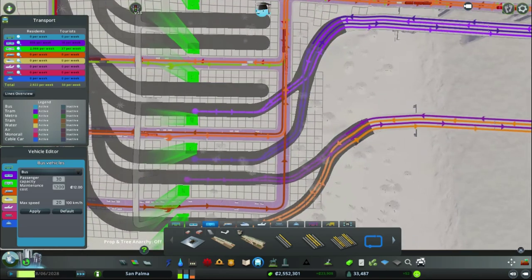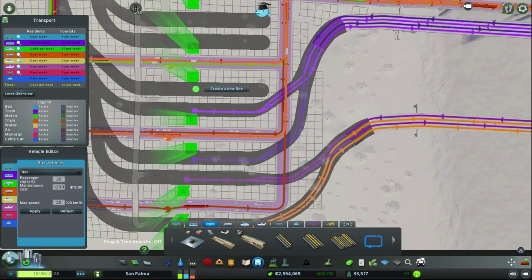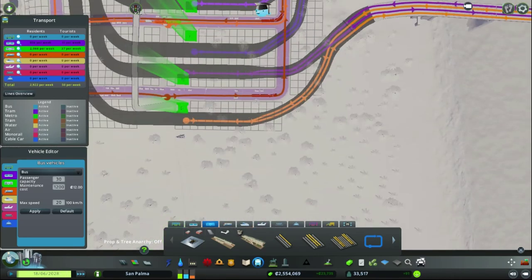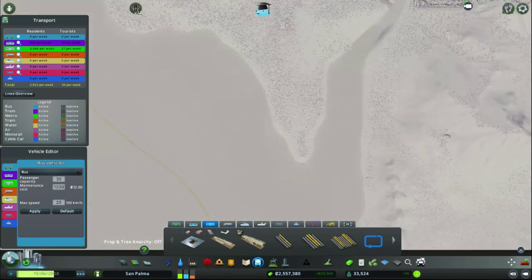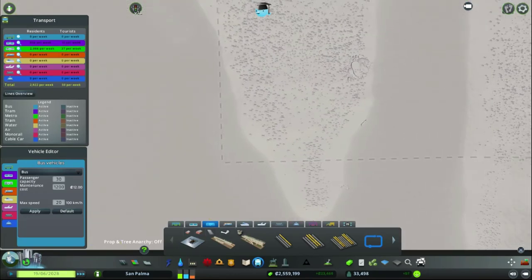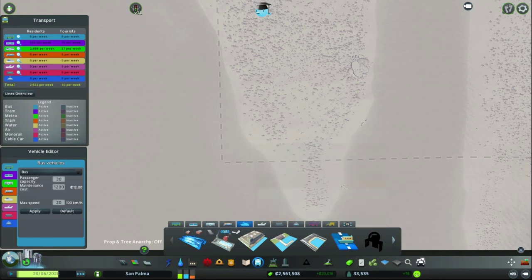Let's expand this hub down this direction. I can move all these across and use this metro station for the stuff we wanted to build down here. Let's get into the actual stuff we wanted to put down.